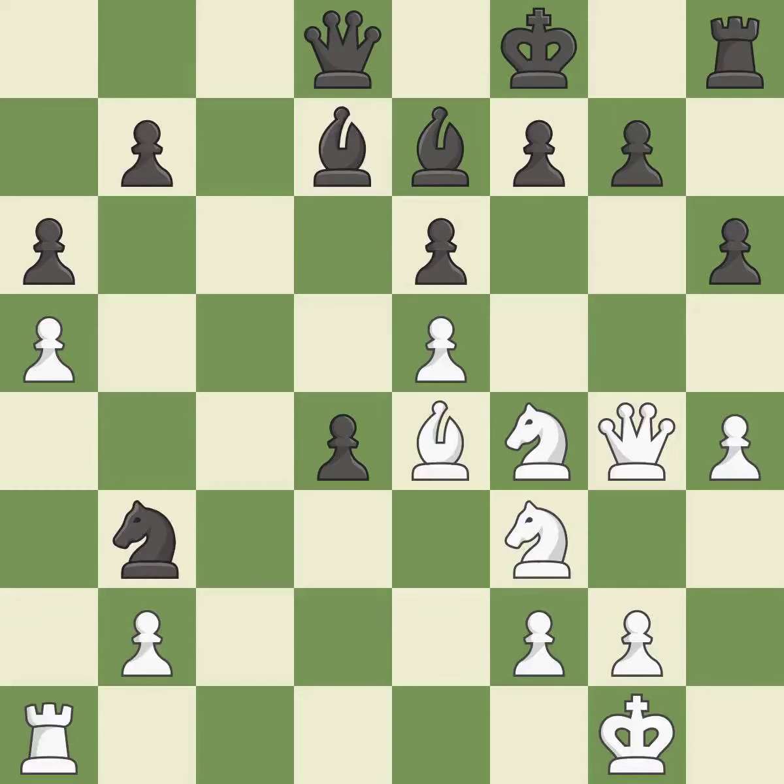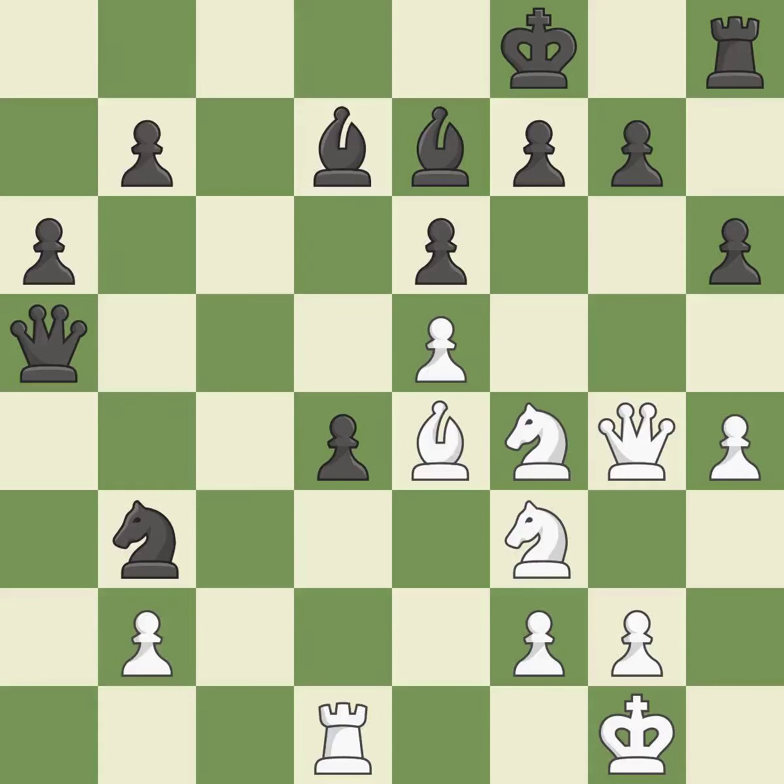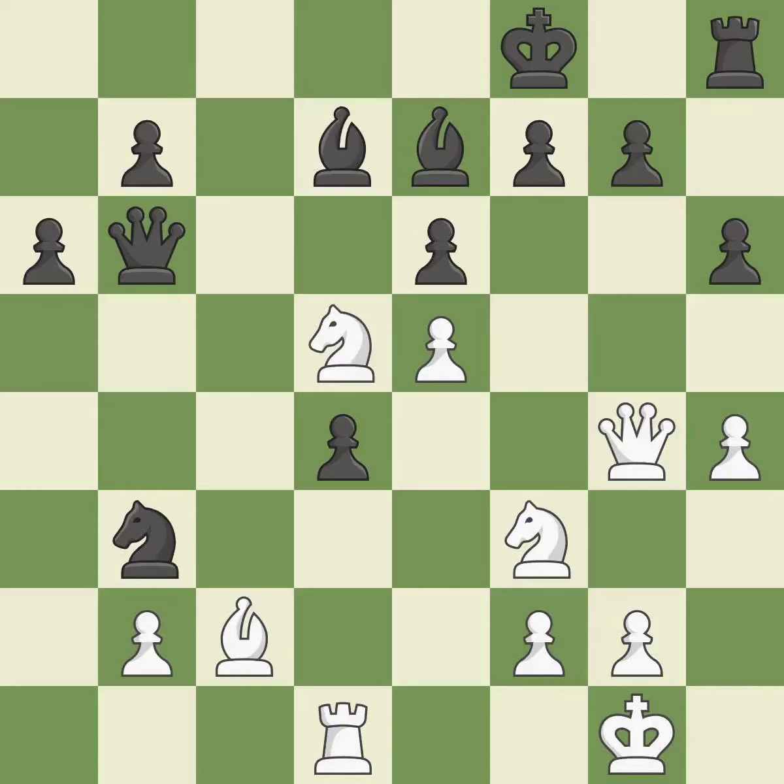This defends the attacked pawn — it is best. The rook is now on a square that is more secure — it is ideal. Perfectly on point — it is ideal. By posing a threat to a knight and compelling it to flee, this wins a tempo — it is ideal. A passing pawn could be promoted as a result of this — it is incorrect. There was only one good move in that position — it is a miss. Only one move worked there, and this wasn't it. This ignores an opportunity to threaten winning a bishop — it is a miss.